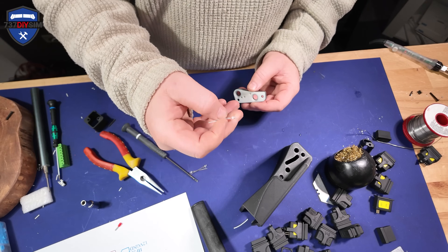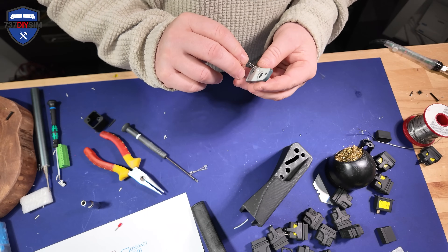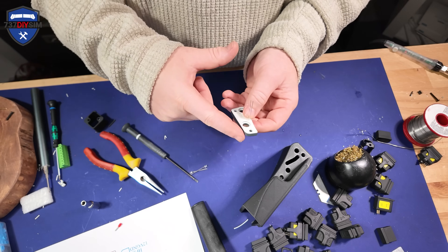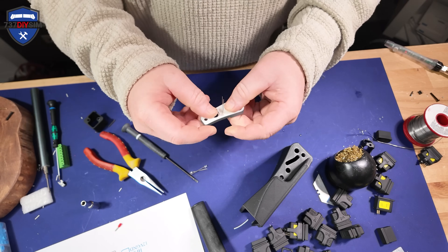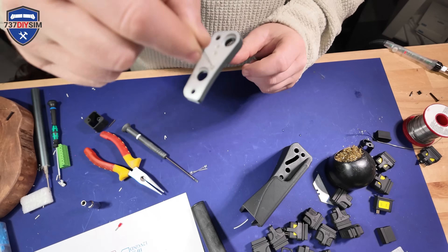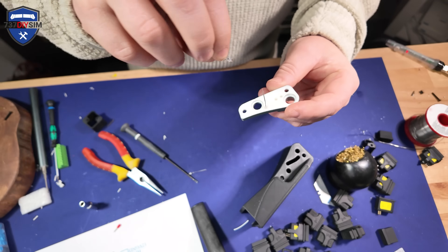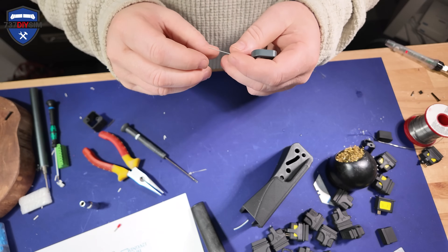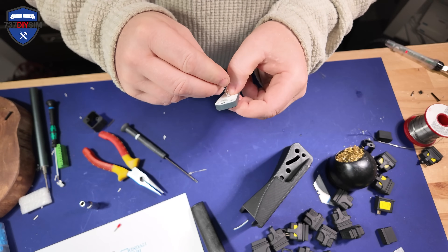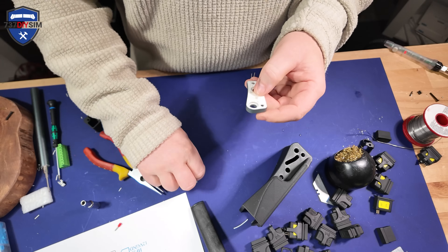But first of all we need to put the backlight in. We've got these 3mm flat warm white LEDs — they just push in, there's no way they can come out because they're a friction fit, and because they're tapered the more you push them in the tighter they get. On the first one the long leg is heading towards the top of the panel.